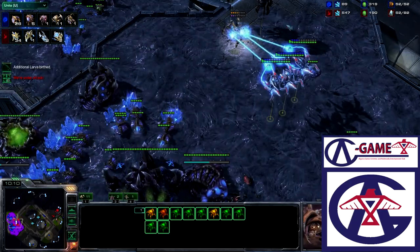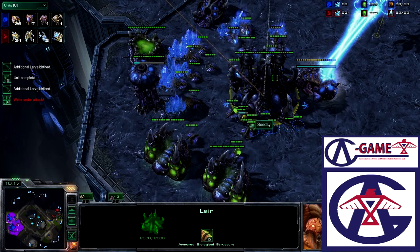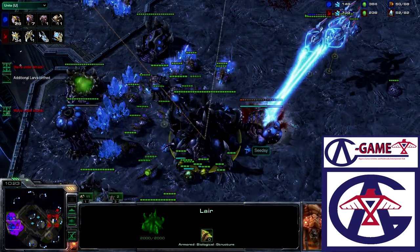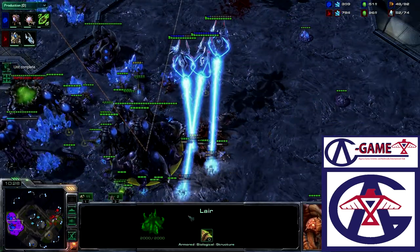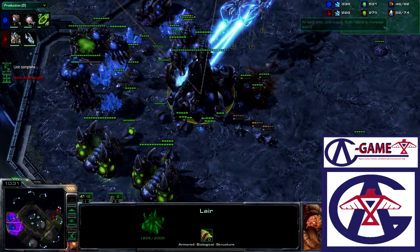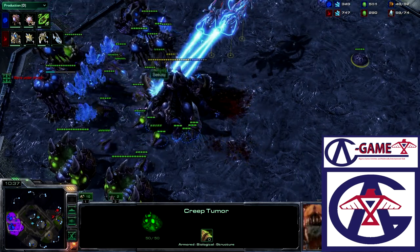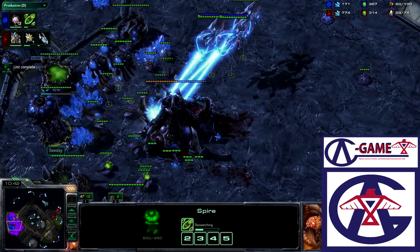If we take a look at the Spire — CZ is supply capped, he cannot make anything right now. The Spire is complete, getting the plus-one upgrade, while he is supply capped. Right now we are just waiting on these Corruptors to finish. He has one Corruptor on the way — that is not going to be enough. He has the money for more but he is not spending it.